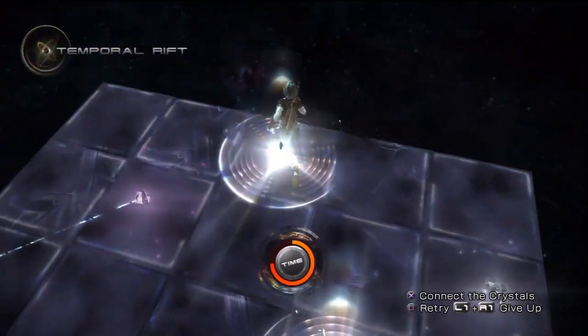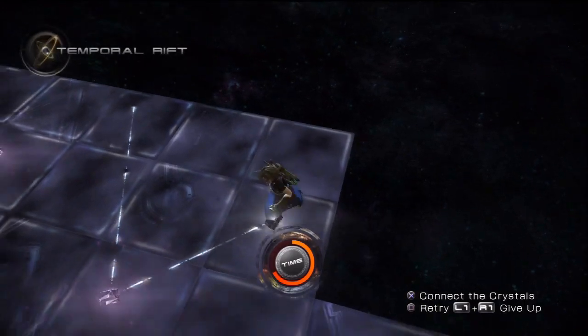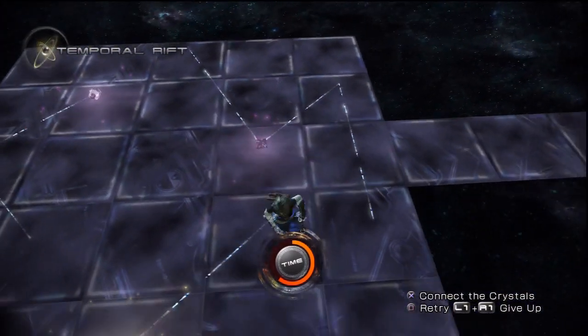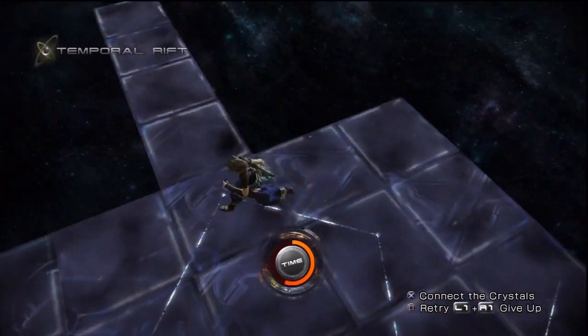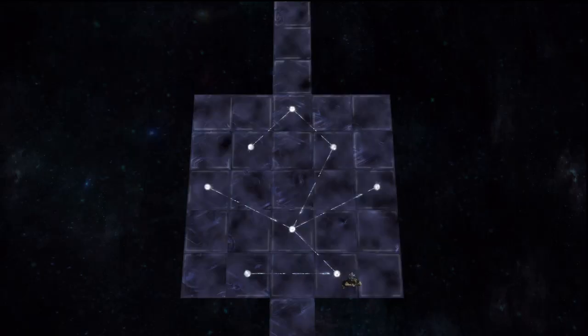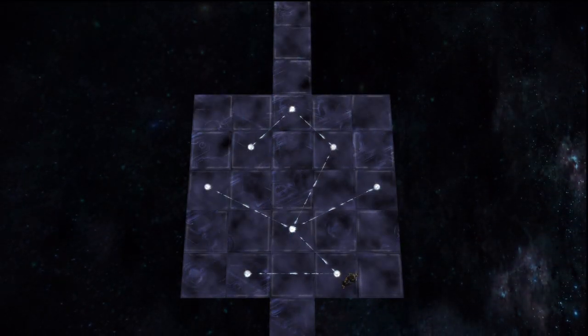Basically, once you see a color pair — there we see blue can be connected, there we see white can be connected — usually, the second you complete a color pair and immediately grab the color again, you can usually connect it the same way. It just means that when you connect, try and grab the end of the one you just connected and connect it to the next one in line.